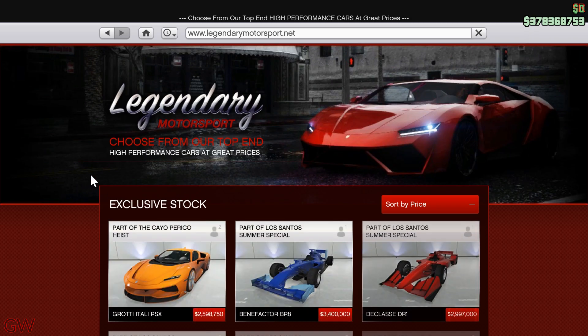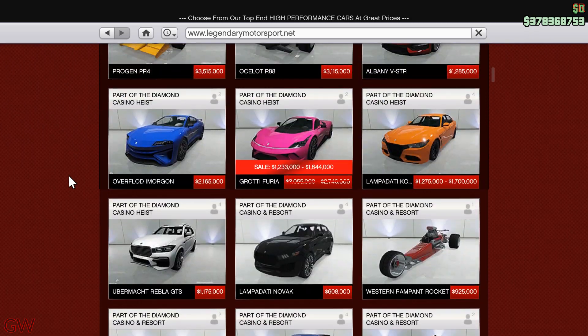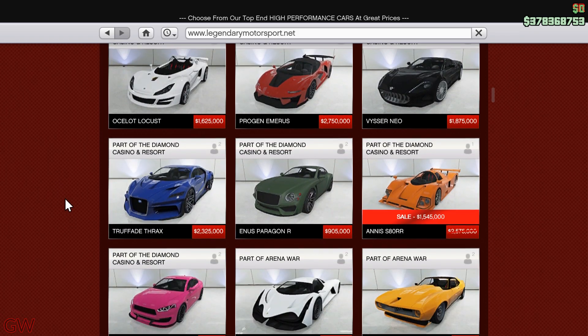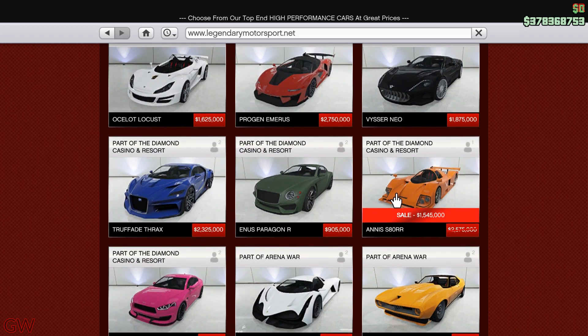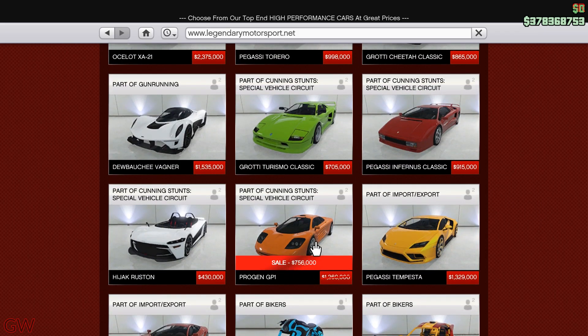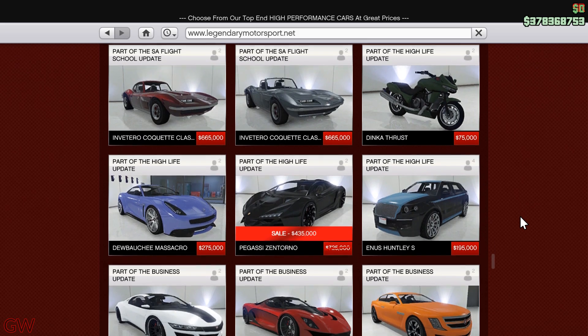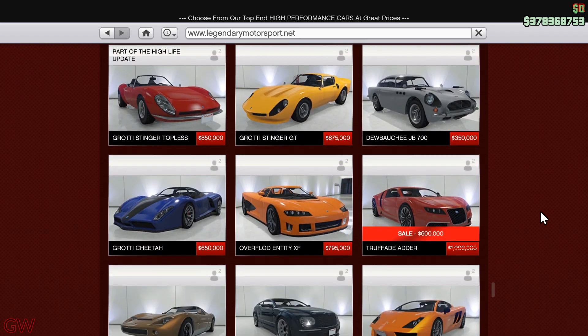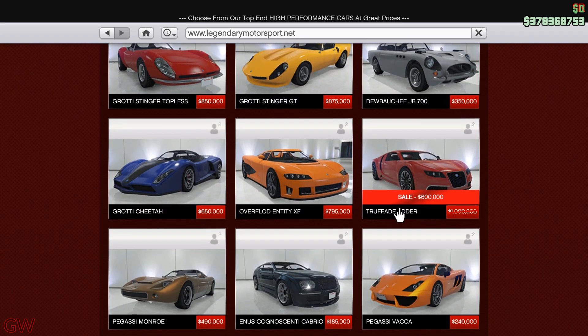Moving on to the discounts going on this week: we have the Karate Furia on sale — kind of a good vehicle. We also have the Anis S80 RR on discount, the Progen GP1 on sale — kind of a good classic car — the Pegasus Zentorno, and finally the Legendary Trophied Adder on sale this week. So those are all the vehicles on sale this week.